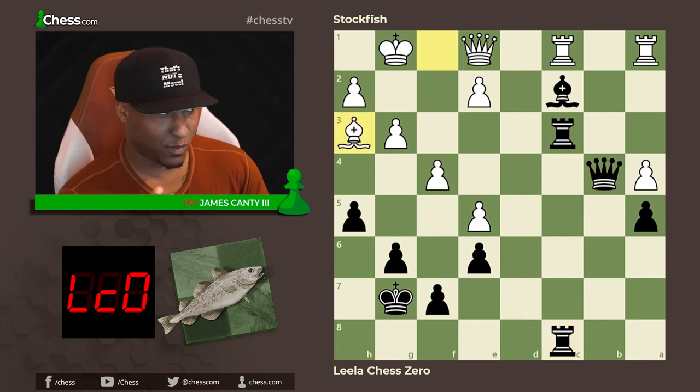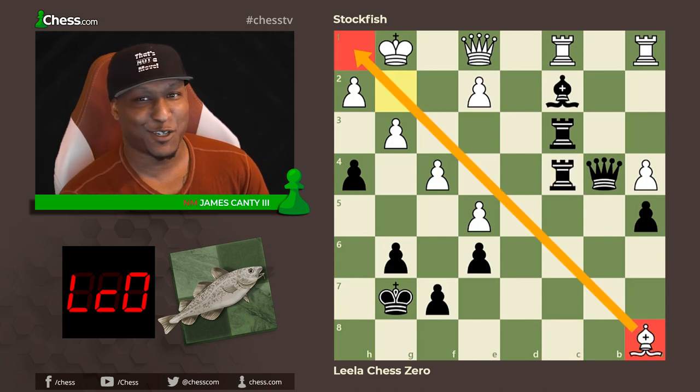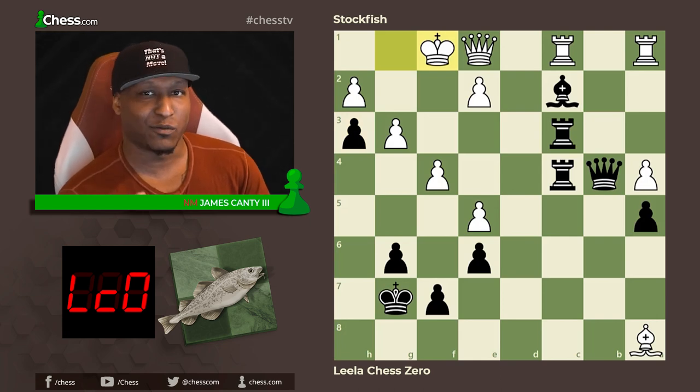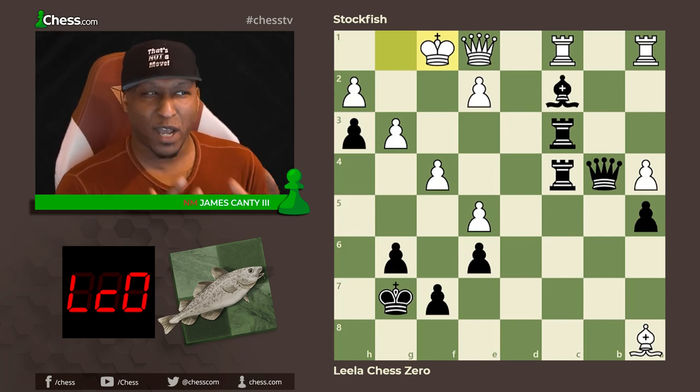There's a check — queen f2 — we don't want to trade because trading definitely favors white. Queen to b4, queen back to e1, rook d to c8. Then bishop h3, and h4 was a very nice move from black, attacking g3 and opening the h-file. If you take, queen takes f4 is just really bad. Bishop goes back to g2, rook a to c4, bishop a8 — what a move. Bishop a8, h3, and king f1.